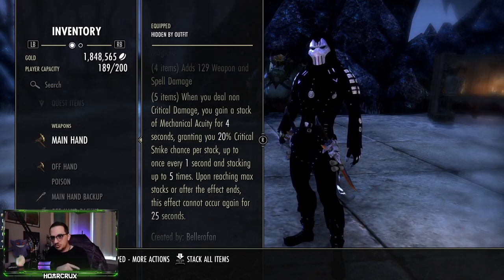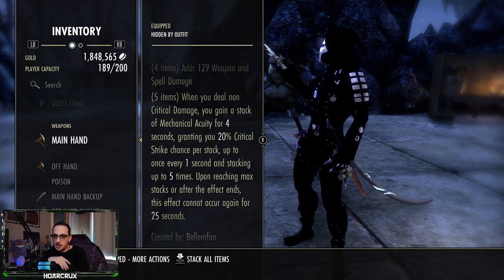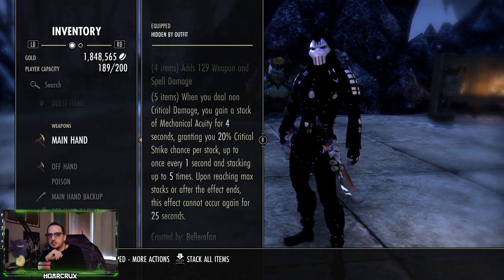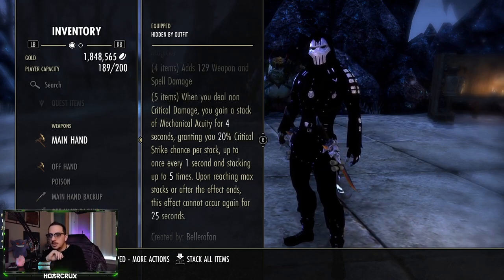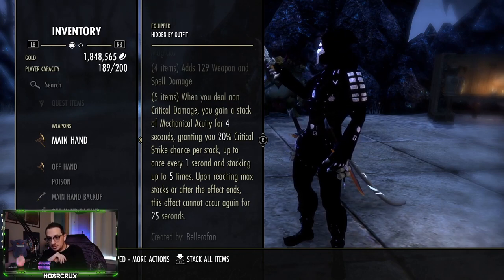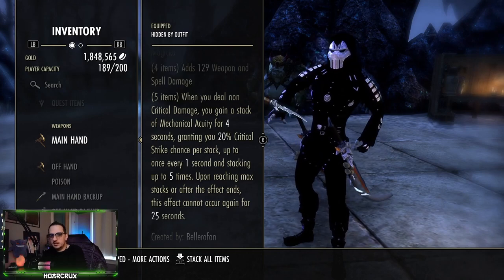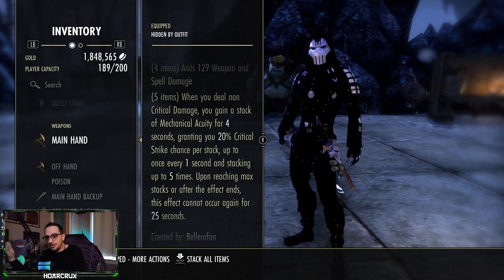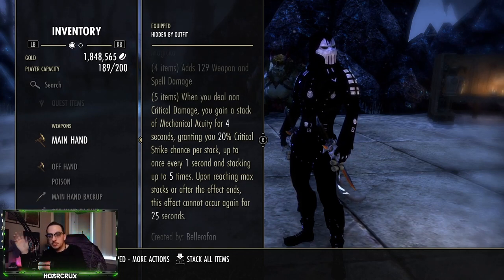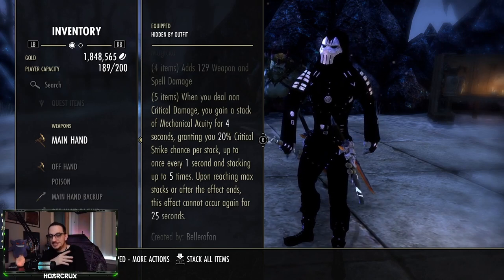Upon reaching 100% crit chance, you have four seconds for your burst where every single attack you do is going to crit. After that four seconds rolls off, the 25-second cooldown starts. Why is this powerful? It's very powerful on the Dragon Knight because imagine all of your attacks critting — you pop Corrosive, ignoring physical and spell penetration, you're a tanky mofo, and you have four seconds for your burst. That to me is the formula for Cyrodiil. You kite, do your thing, 1vX, 2vX, small group — this is the ultimate turn-and-burn Dragon Knight PvP build. You can run Mechanical Acuity on pretty much any class and it's going to be very viable this patch.